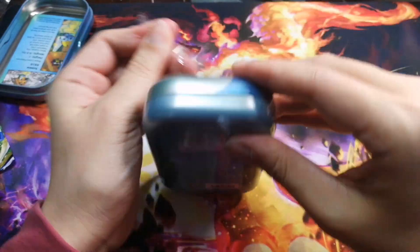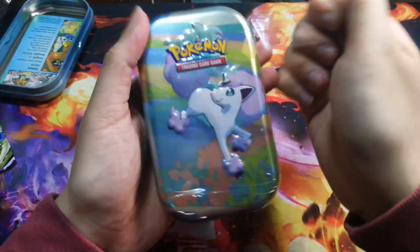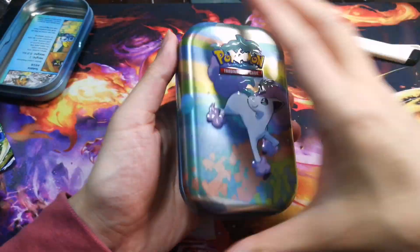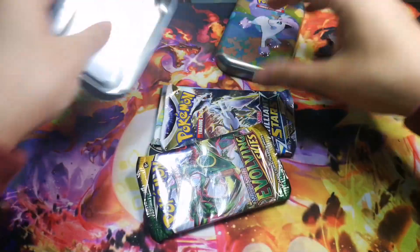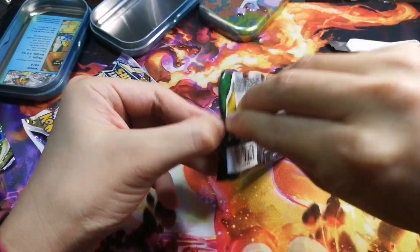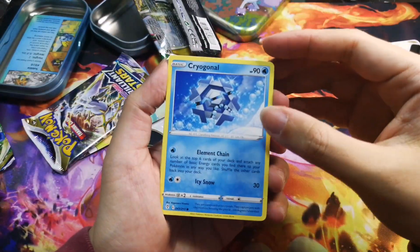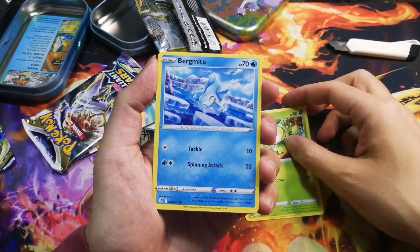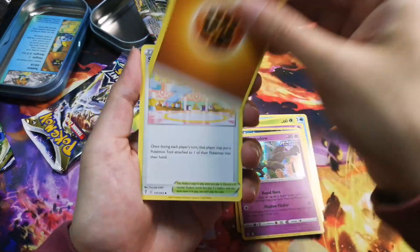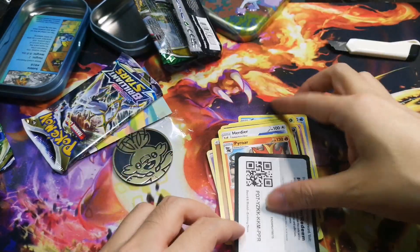We do not want Garbodor again — I think we've all had enough. Costco, please give me some goodies! Last tin, let's go! From this Evolving Skies pack: Porygon, Patellie, Bergmite, Drowzee, Scraggy, Scrafty, Marshadow, energy, Shopping Center, and a code card. Nothing in that one.